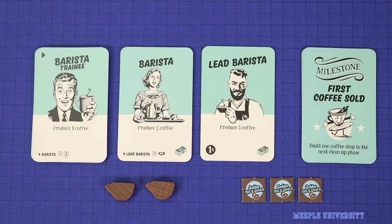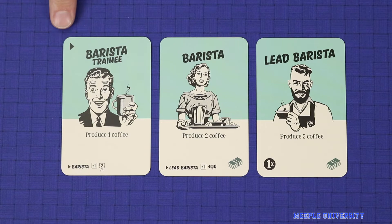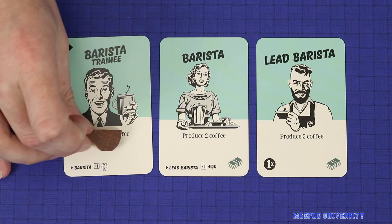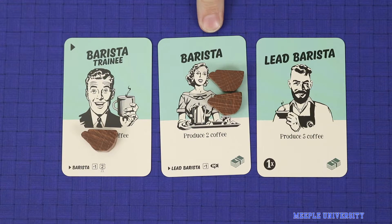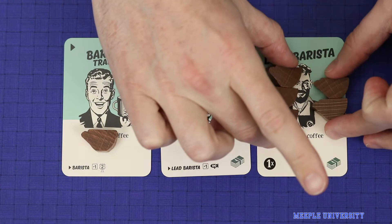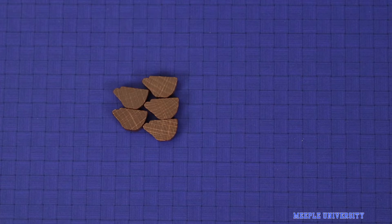A barista trainee is a basic employee which can be hired and commands no salary. In the working nine to five phase he'll produce one coffee. The barista trainee can be trained into a barista, who during the working phase produces two coffee and requires a salary. She can then be trained into a lead barista, who is a one times card and produces five coffee. Like other food and drinks, coffee must be thrown away at the end of the round, and unlike other food and drinks, cannot be stored in your freezer.